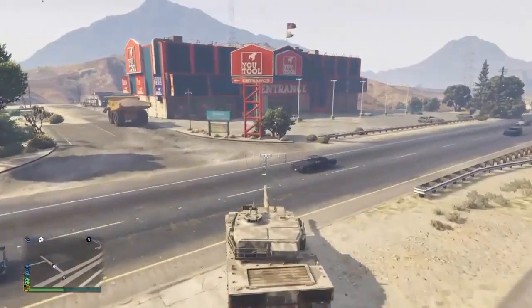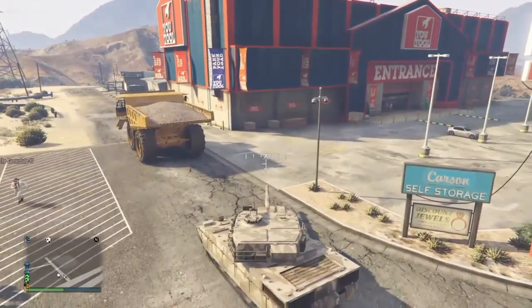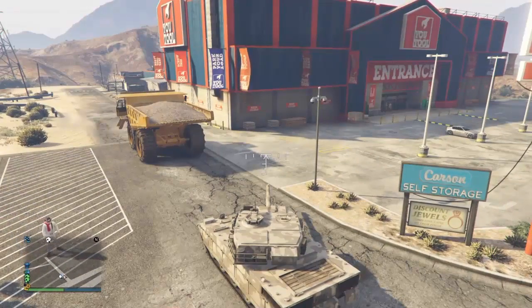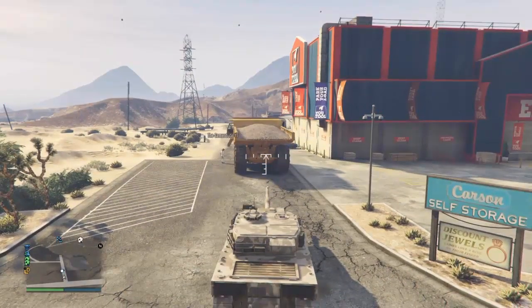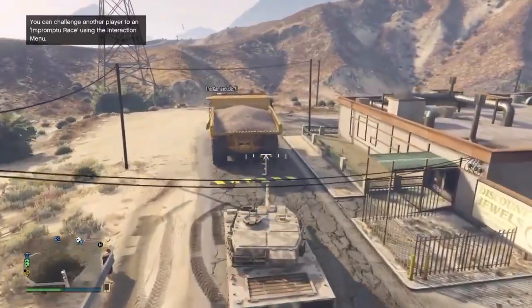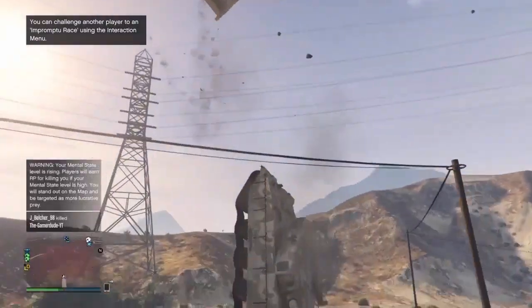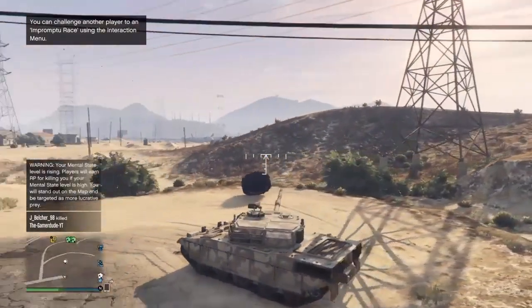For this final launch glitch, you're going to need a dump truck and a Rhino tank. If you don't have a dump truck or can't afford one — they're about a million dollars — you can get one from the quarry as they spawn and drive around there. For a tank, you'll have to buy one as it's tricky to steal. Once you have both, get into the dump truck if you're the one that wants to fly into the air, while your friend drives the Rhino tank into the back of the dump truck. As they drive it in, they use the tank's gun to push it up, and the dump truck should fly straight up into the air.